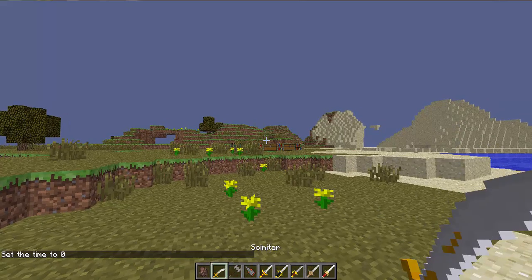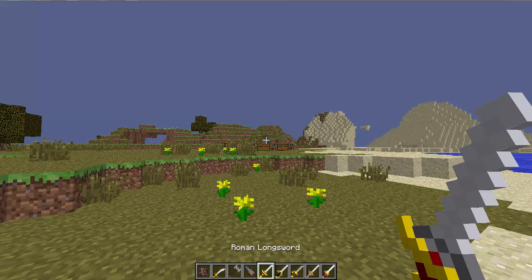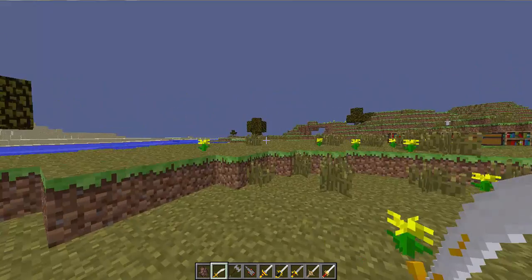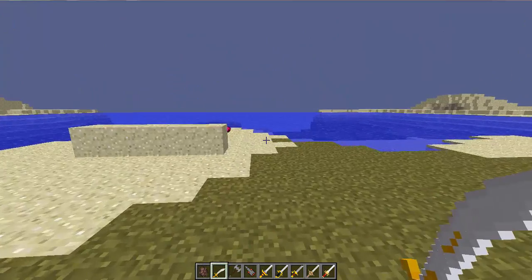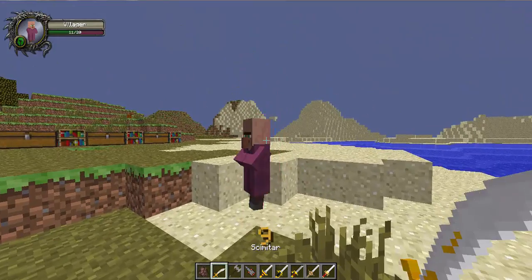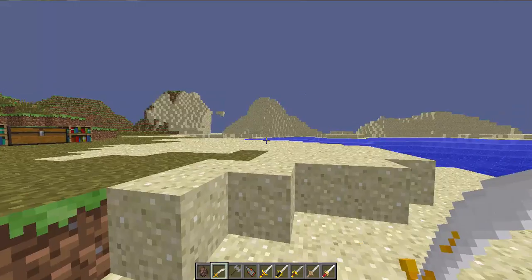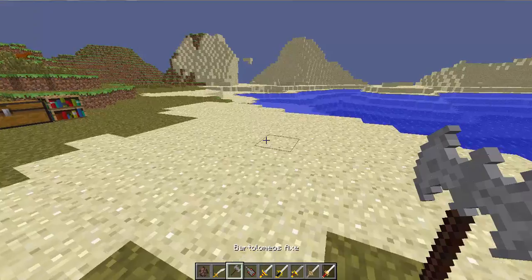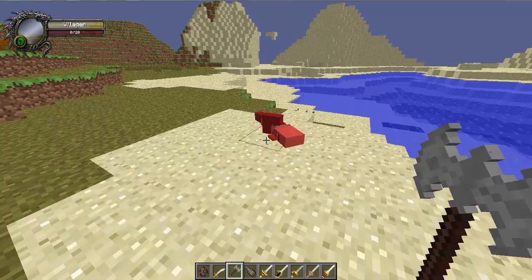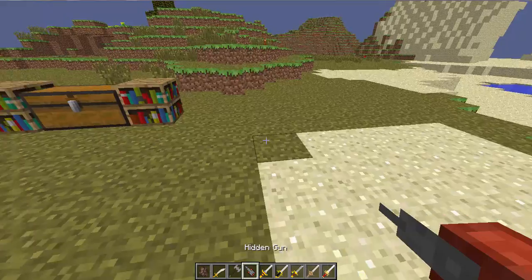Next up is the scimitar. It looks really cool. It does nine damage - it says eight but it's nine. Next one is the Bartholomeus Axe. That did nine damage as well.